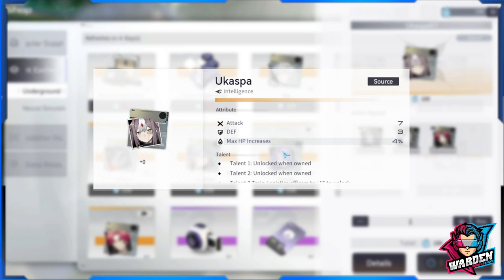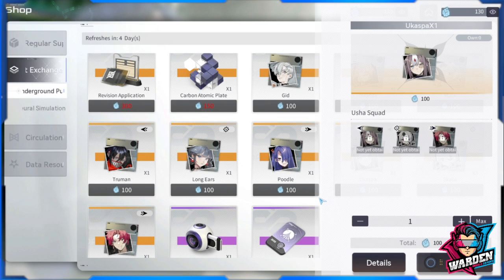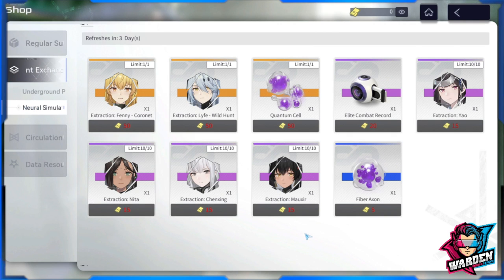The last squad is Usha Squad, which pertains to auxiliary units — it increases the damage of auxiliary units. So if you're into auxiliary units like Chen Xing's pods, or four-star lives' drones, auxiliary unit strength buffs them directly. Unless you're specifically into auxiliary units, I don't recommend this one as much.